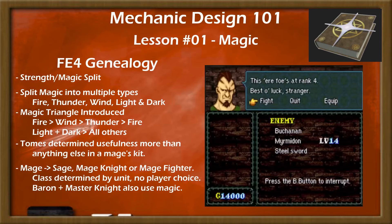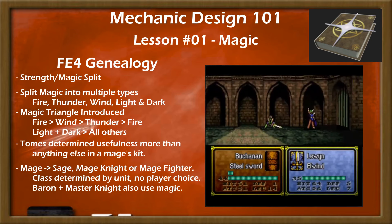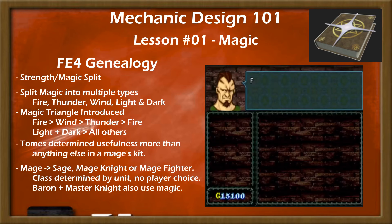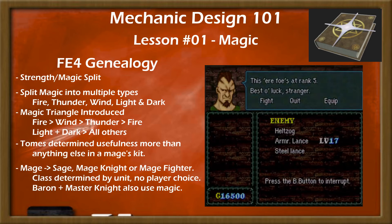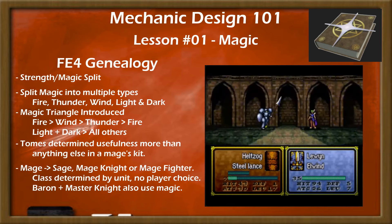You also had a split between mage classes — some of which would become Sages that could use staves, others which would become Mage Knights who got horses, and still others who would become Mage Fighters who got swords. Mage Knights are by far the most mobile class and were generally preferred for combat, while the staff axis of Sages was highly utility-focused, and the sword axis of Mage Fighters was rarely relevant.